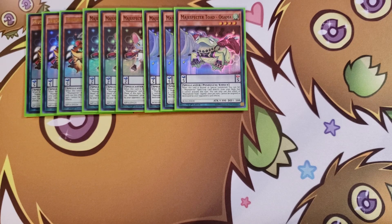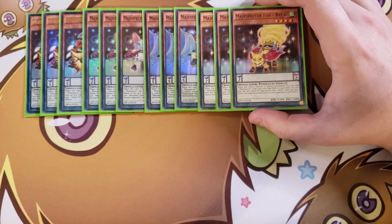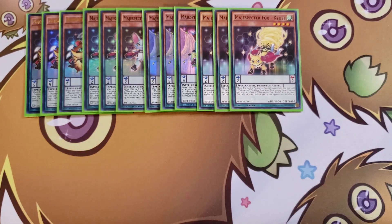We then play three copies of Magispector Cubie, which is an insanely good card. When this card is normal or special summoned you get to add a Magispector trap from your deck to your hand — and the traps are the best cards to add in this entire deck because you basically have a Solemn Judgment and a way to banish a monster on the field, which is really strong.